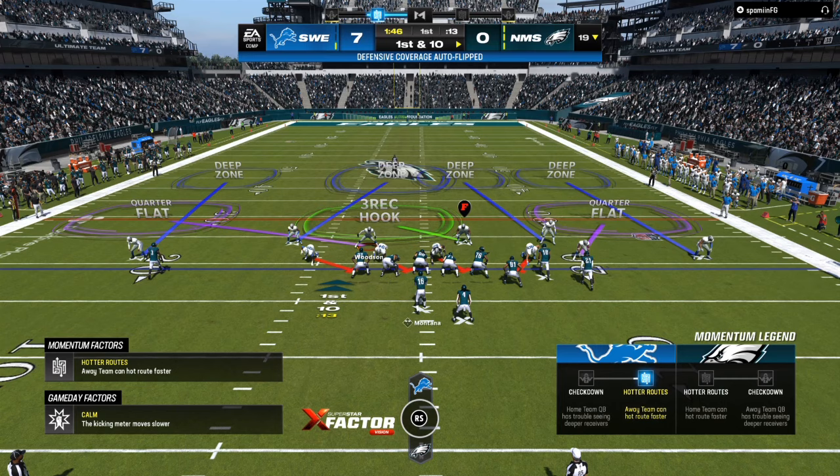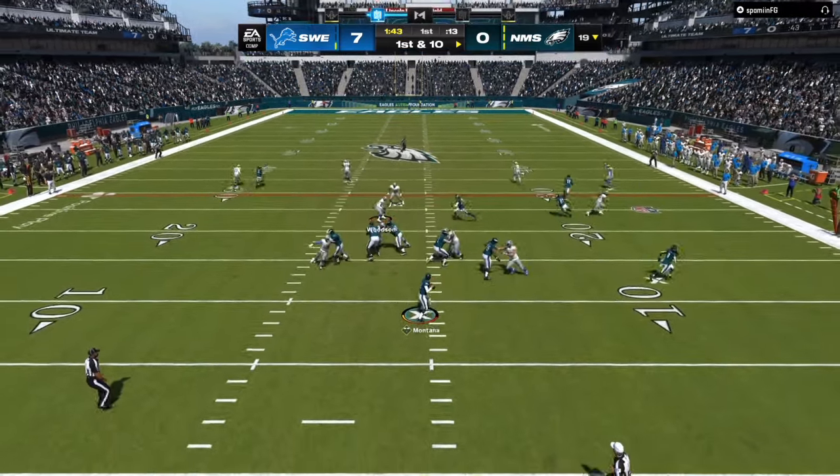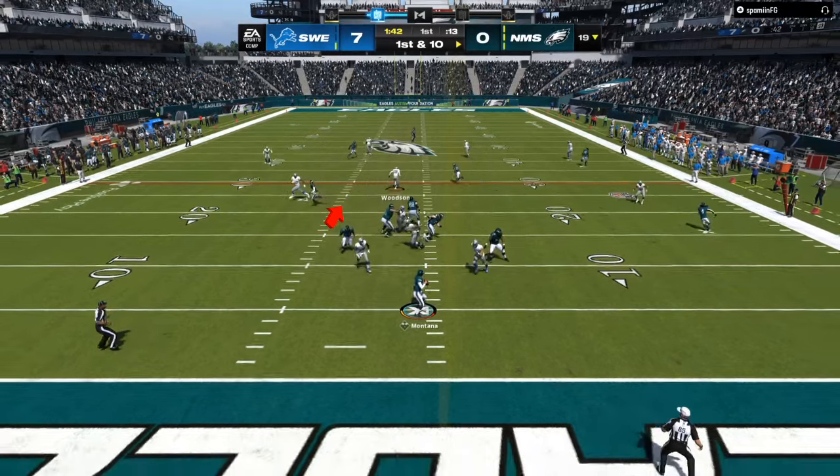I show blitz to bring everybody down into the box — that's going to help with the run fits. On the first route that comes out, I bait him. I let the yellow zone go underneath, and he takes the drags.